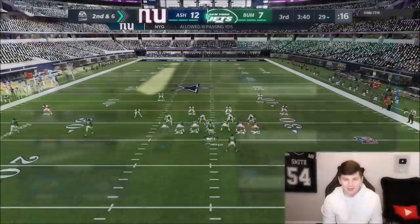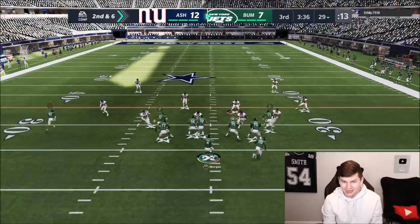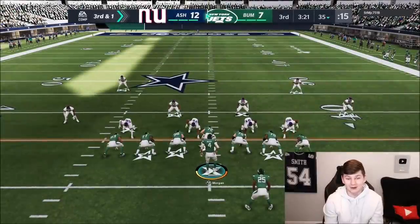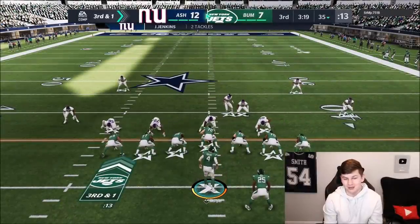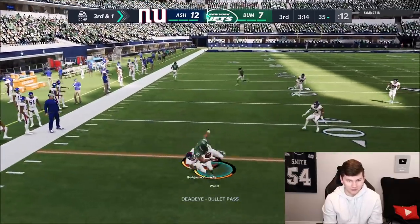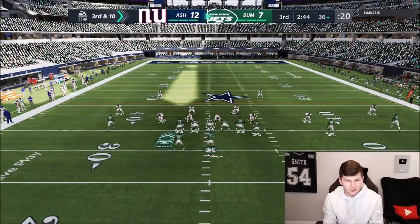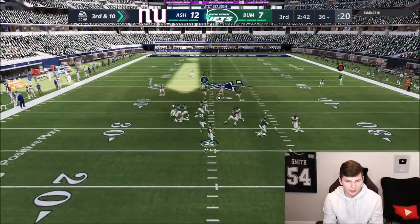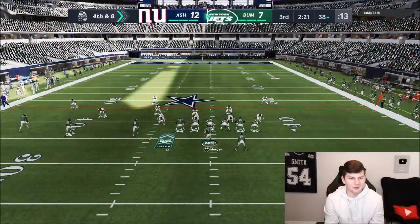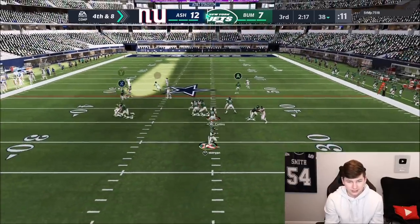Starting the second half with the run game - Robert Woods gets good blocks and even moves on for another block. Second and six, I want to get the ball to Robert Woods but he's just not getting open, so Reggie Bush catches it in the flats. We have a terrible stat line right now - two completions, 20 yards, and a pick. We get Waller open for the first. Third and 10, looking for Woods on the corner but strange camera angle issues - fourth and eight.